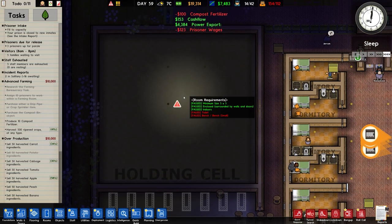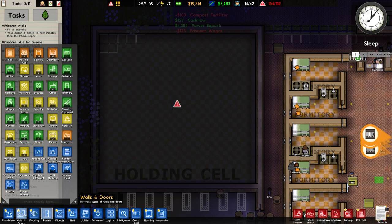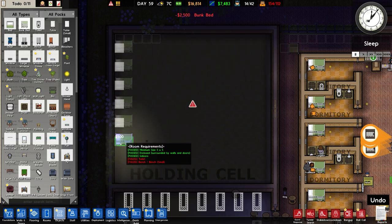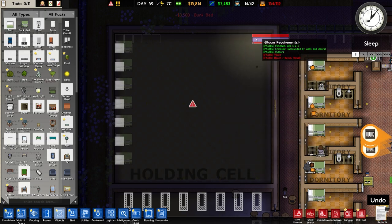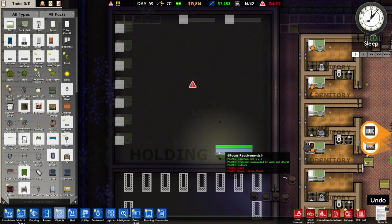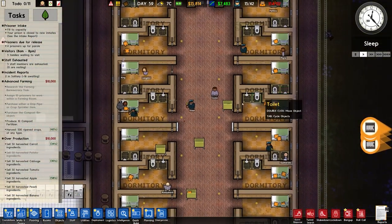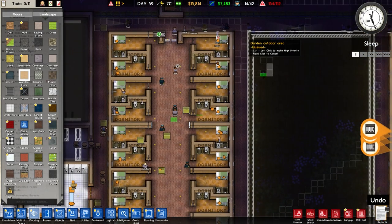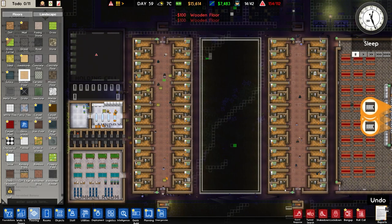We'll set up this room - we need toilets and benches, but instead I'll go to objects and to the bunk beds. I'm going to put bunk beds along here. You might think why do we need bunk beds? The problem is that with just benches it's not going to fill the needs of the prisoners. I also need to check out flooring and put the wooden floor back in a couple of rooms because we've had some people try to escape.